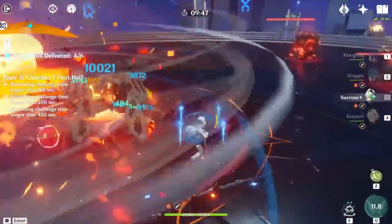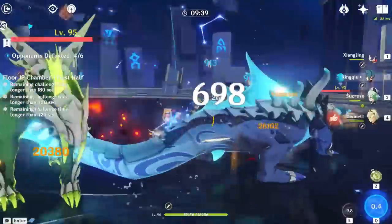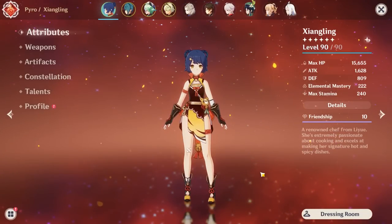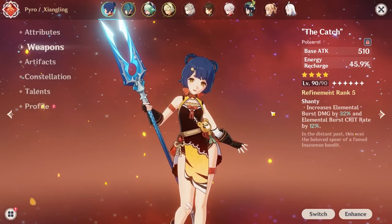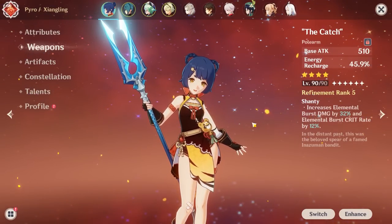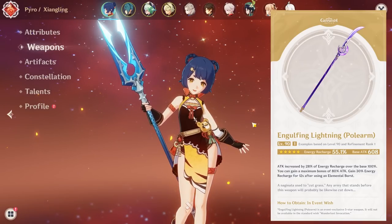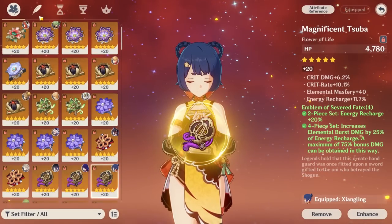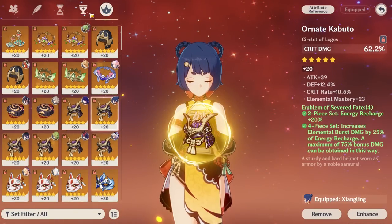Another good thing about this team is that it's very quick-swap friendly — all attacks are off-field and don't require one character on field, making it easier for Bennett to use his skill to generate energy for Xiangling. For Xiangling's gear: The Catch is farmable via fishing and insanely strong. You'd only get a small upgrade with Scarlet Sands or Engulfing Lightning, though Engulfing Lightning is nicer to play with the extra energy recharge. The Emblem set is her best artifact set — aim for about 200 ER or higher. Then farm as much crit, EM, and attack as you can.